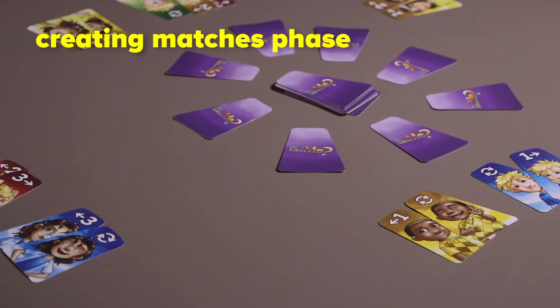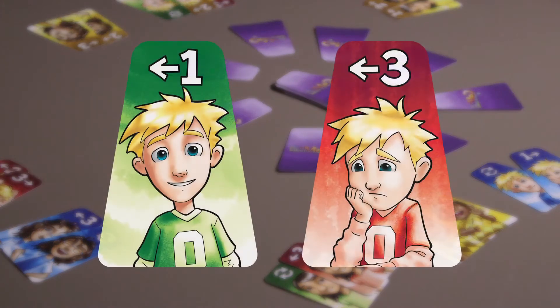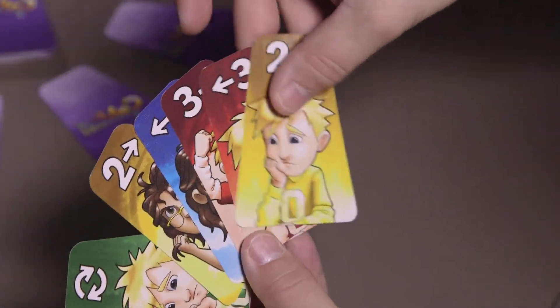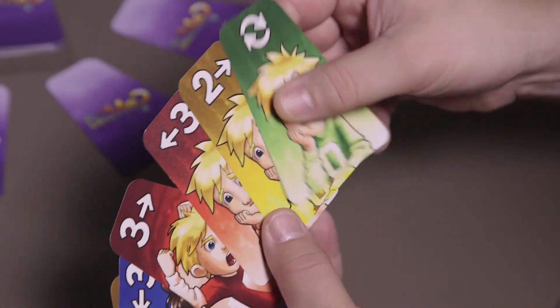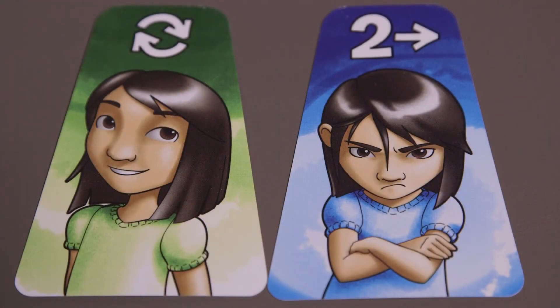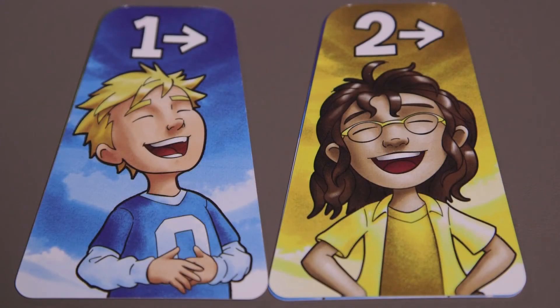Creating matches. Each card in Who's Like Me features three elements that can be matched: the individual person, the emotion, or the background color. During this phase, players can choose to create matches from their hand of cards. To create a match, two or more cards must simply share one or two of the same element. For example, two cards may be a different color and a different emotion, but if they picture the same person, they match. Or they may have different people and colors, but if they have the same emotion, they match.